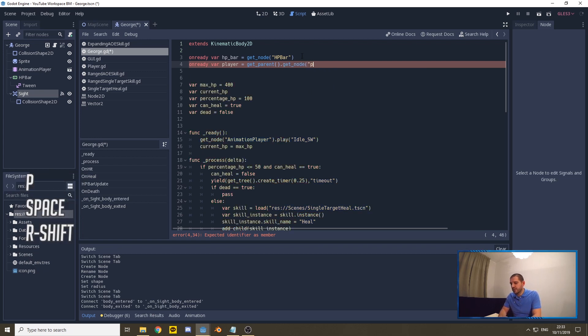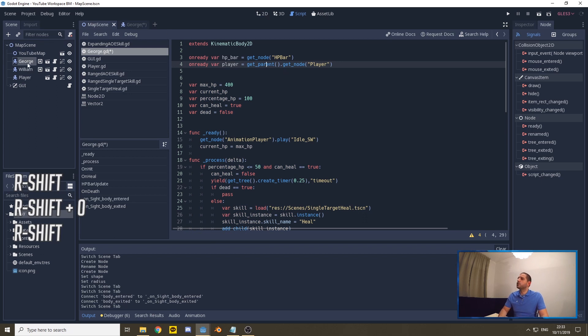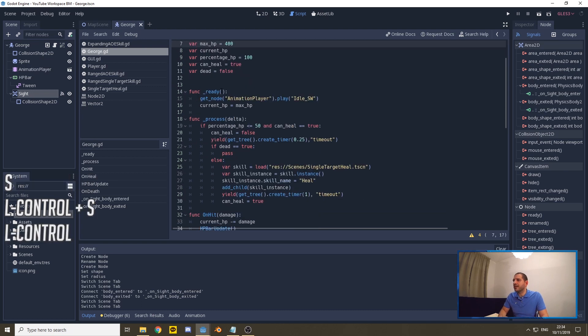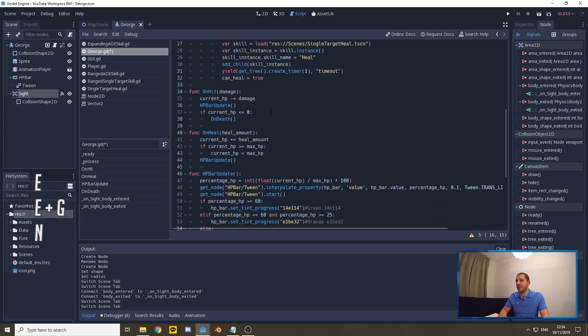We get the player node by calling get_node on the parent, because in our map scene George and William are enemies that both inherit from George's script. So taking their parent gives us the map scene, and calling get_node('player') on that gets us where we want to be. We also need a variable called player_in_range to track whether the player is currently within range.